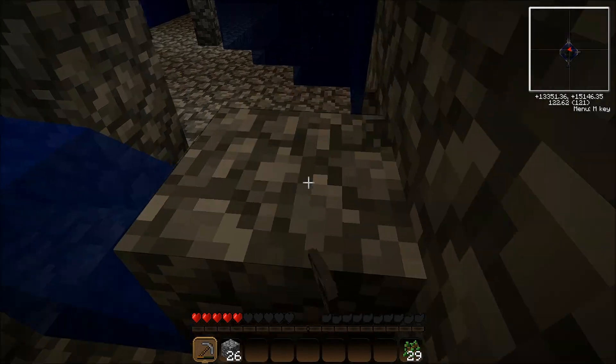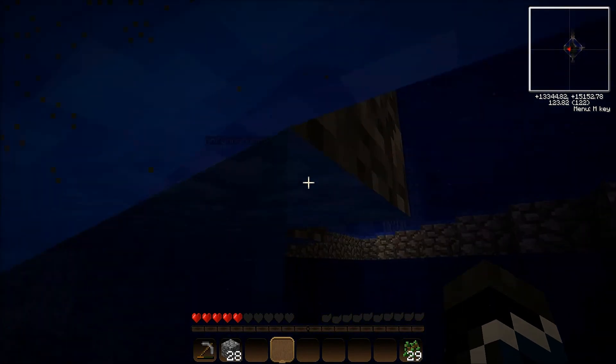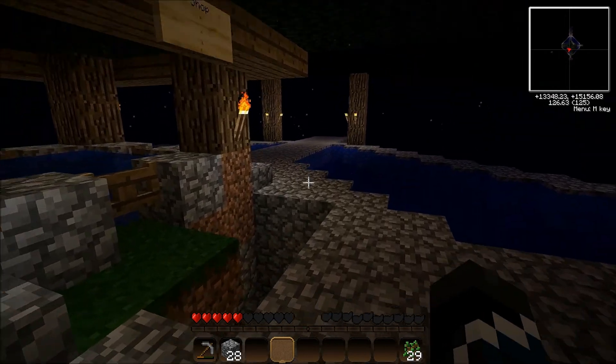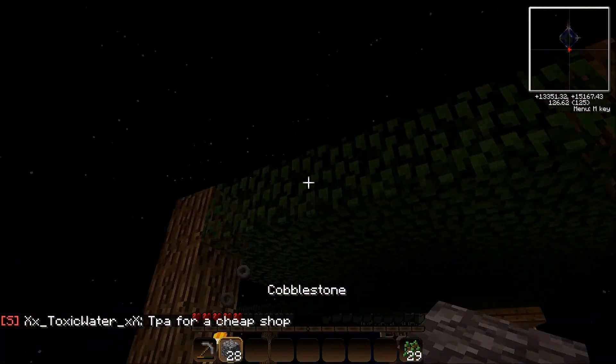We're not going to have any mobs spawning on top. We're gonna make the treehouse on top out of wood, right, to match the tree? Yeah, 'cause it'd be pretty silly to make it all out of cobble. Have you ever seen a treehouse made of cobblestone? No, no.